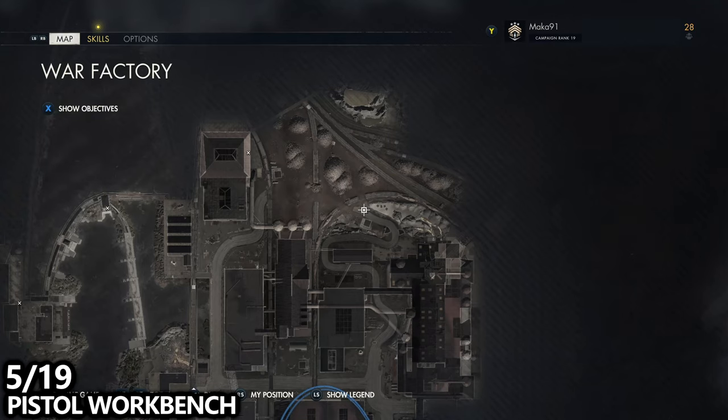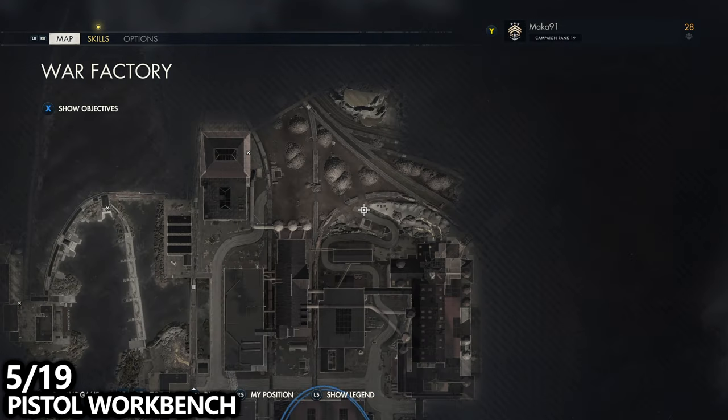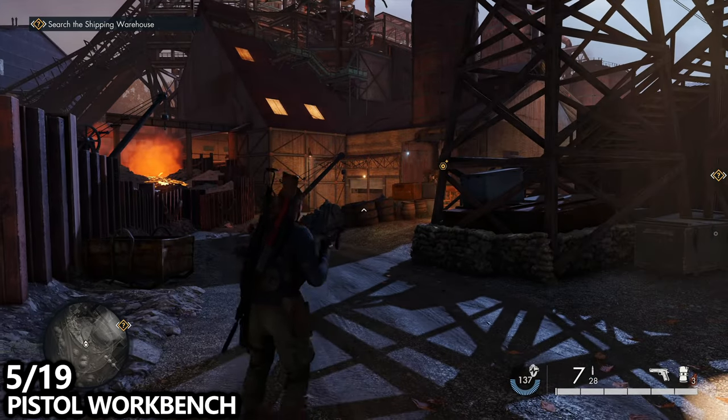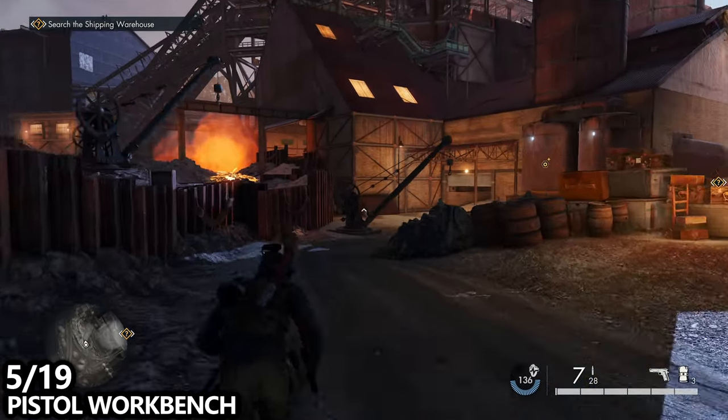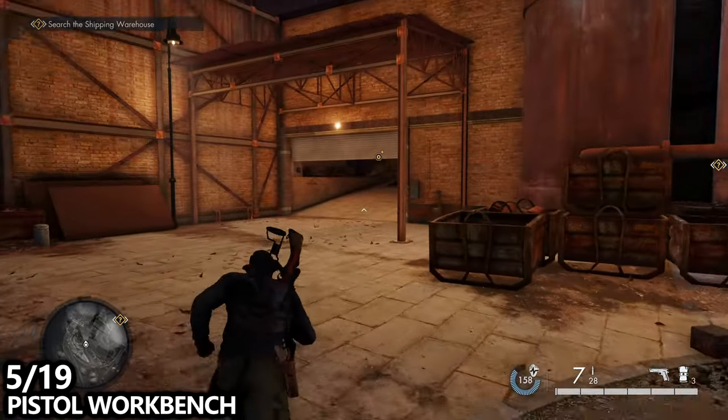We're then going to follow the road and make our way towards the large refinery building — the really tall one — and this will be the pistol workbench. We will need a special key from a special enemy, so keep your eyes peeled here.